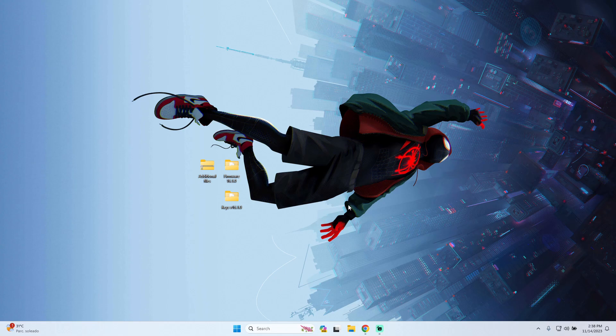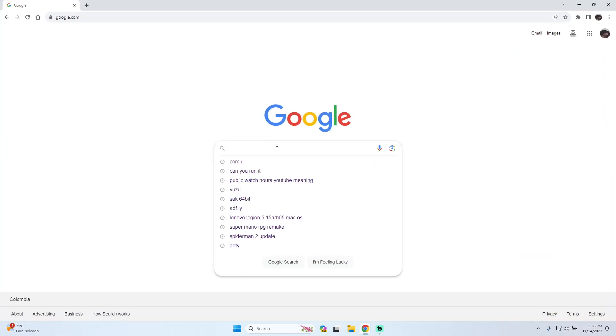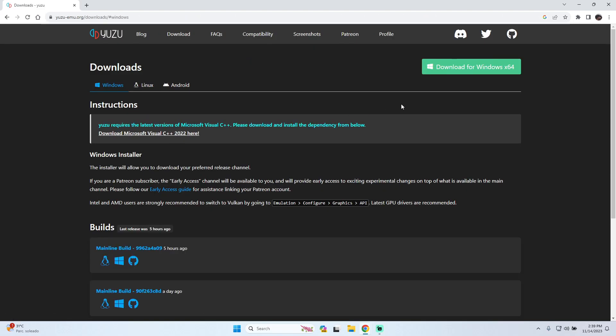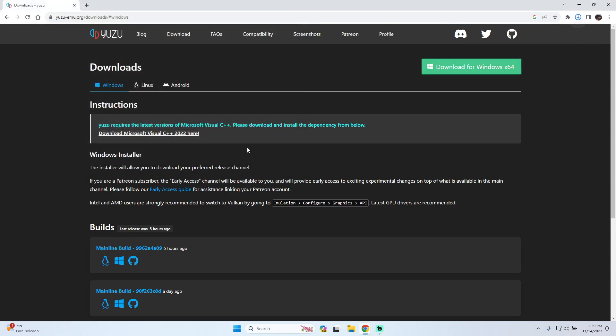The first step will be to install the Yuzu emulator. For that we have to go to google.com and search Yuzu. On the first link that you find, go to the download part and press 'Download for Windows', then save the file. If you don't have the Microsoft Visual C++ 2022, you also have to download it from the same Yuzu page.